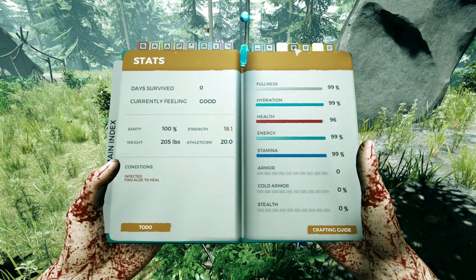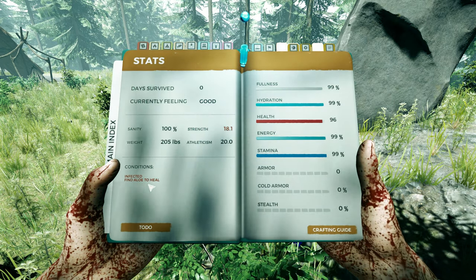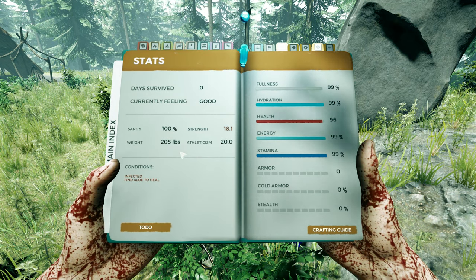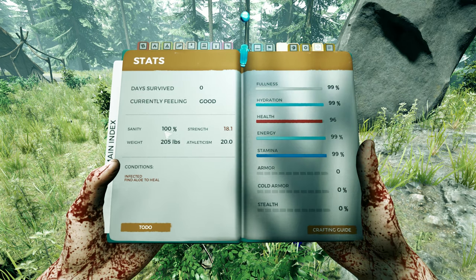If you press B and go up to here, this is your stats screen. A lot of this information isn't shown on your HUD. Because I ate those berries I got infected, so I'm going to need to find aloe to heal. Weight does not matter in normal mode — you're never going to go above or below it. It's only relevant to hard survival. Sanity is really nothing in this game at this stage.